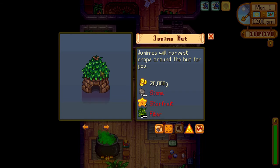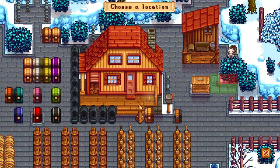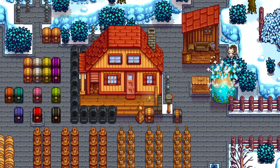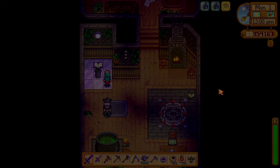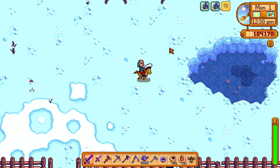I want to show you how to make a warp tower to the island, or an obelisk. You need to go to the wizard with one million gold and ten bananas, ten dragon teeth, and ten iridium.